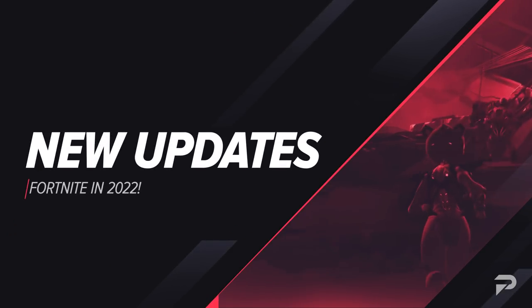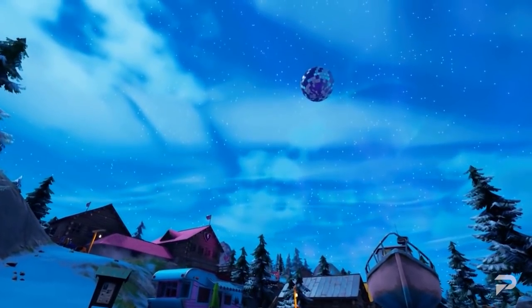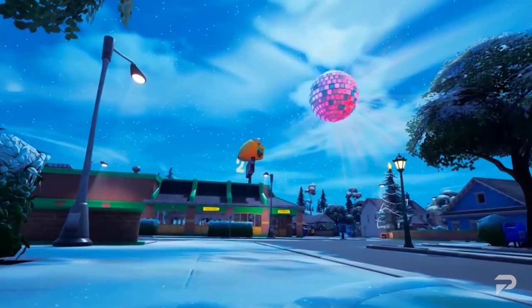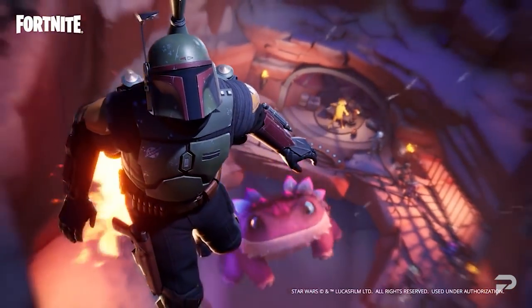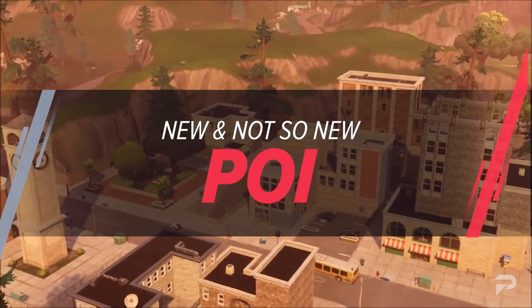We barely scratched the surface of Chapter 3, and as we speak there are plenty of leaks and information coming out that really give us a glimpse at some of the cool things headed our way this year. So let's take a look at some of these new potential updates. All right, so the return of Tilted Towers is probably one of the worst kept secrets in Fortnite at the moment.